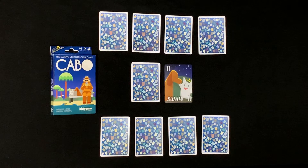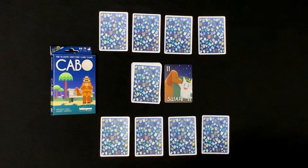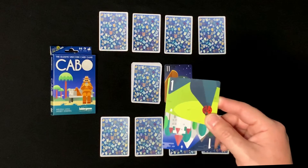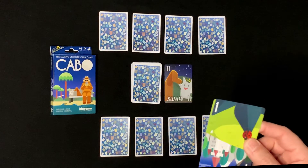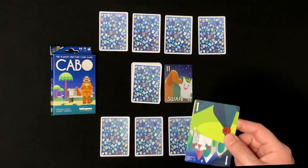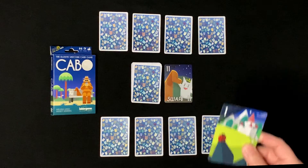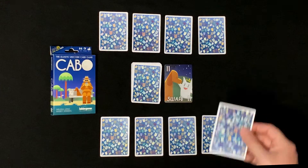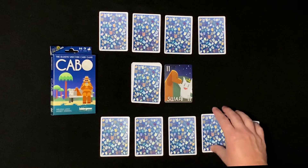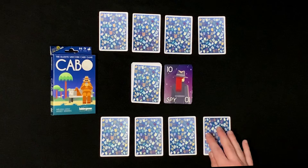On my turn, I'm going to draw a card. That's a really good card — the cards range from 1 to 13, and the one card is really good. I want to keep this card and I don't want the other players to know. Normally what I would do is swap out this card with any one card and flip it over, and now I have my one card. If I've been paying attention, I know what this card, this card, and this card are.